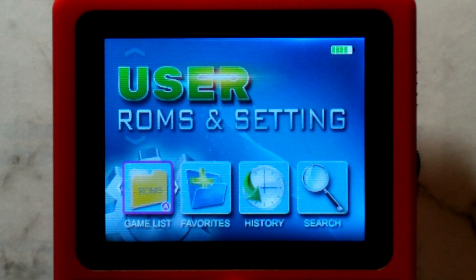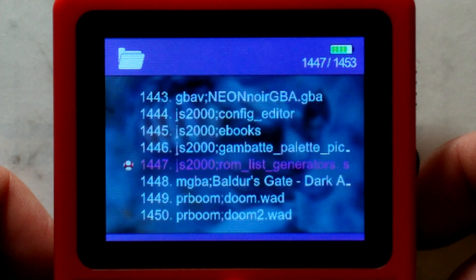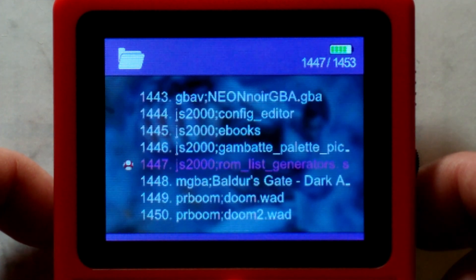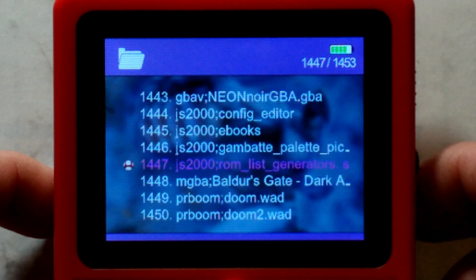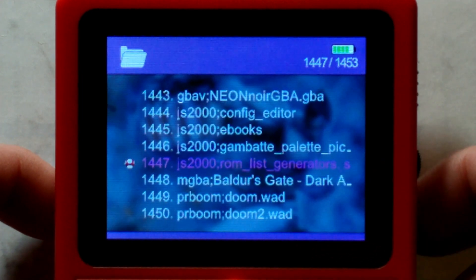The last new feature we'll take a look at is the brand new JavaScript core, JS2000. There are a few included JavaScript programs — you can find them under Games List. We've got ROMs List Generator, which does the same thing as the MakeROMs List scripts you would normally run from a PC. But with this, you no longer need a computer at all to generate the GBA files for custom cores. You would just copy the files into the correct folders on the SD card using an Android phone or iPhone, and then run this JS2000 ROM List Generator file on the GB300 itself.